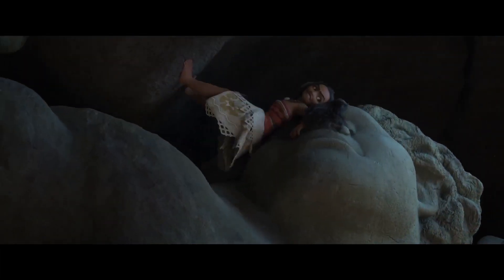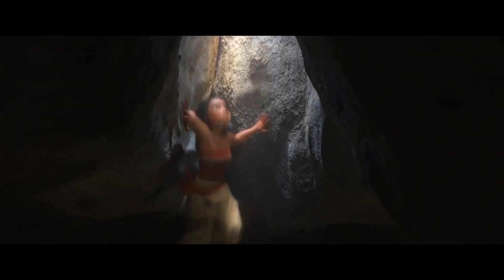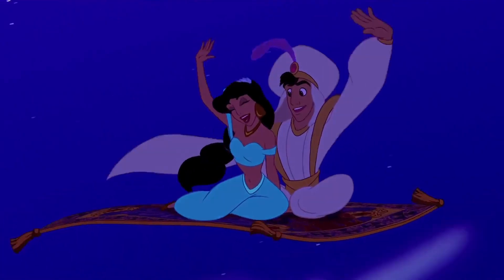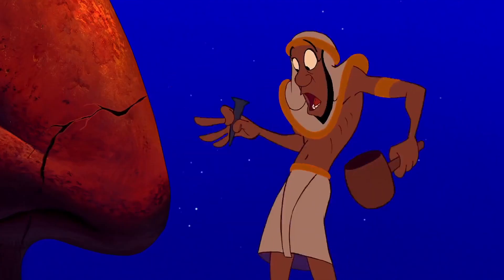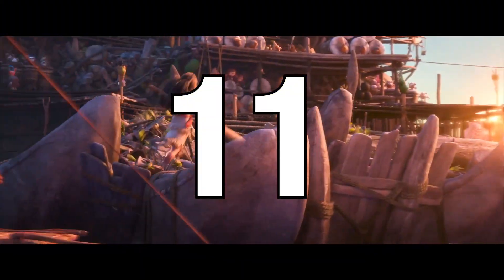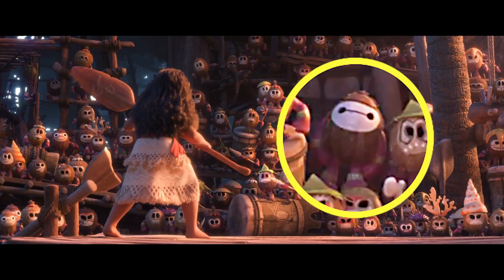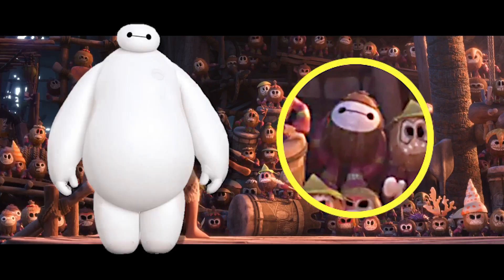Another easter egg from Aladdin is when the nose of Maui's statue pops up after Moana knocks the statue over to escape the cave, which is a callback to the Sphinx's nose that breaks off during A Whole New World. If you look closely in the crowd during the fight with the Coconut Pirates, you'll see that one of the pirates has face paint like Baymax from Big Hero 6.